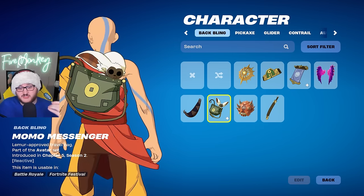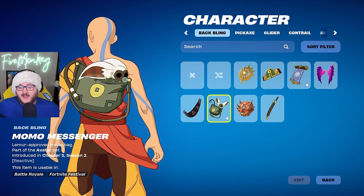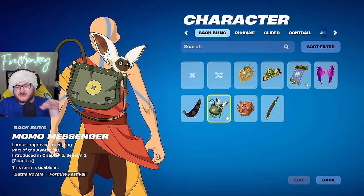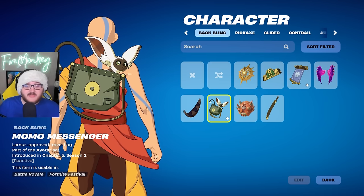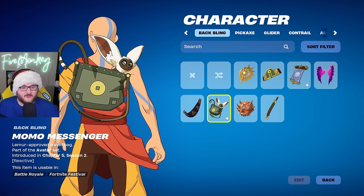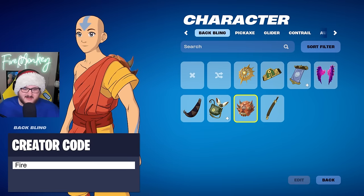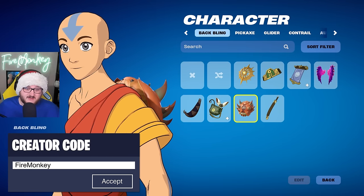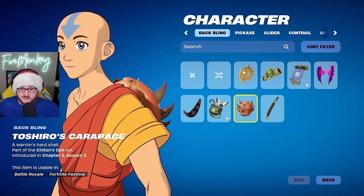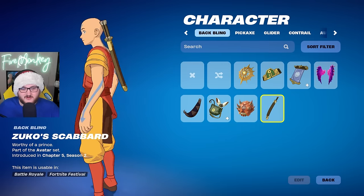We have Momo Messenger, which I think is adorable — I'm going to end up maining some Avatar skins just because of this. It is reactive, though I'm not sure how. It's not marked as a pet so people can't pet Momo, but it's interesting. I wonder if it's reactive based on eliminations or downing people. We also have Toshiro's Karapace backbling — if you look closely you can see there's an actual creature on the back there. Then we have the scabbard as a backbling as well.